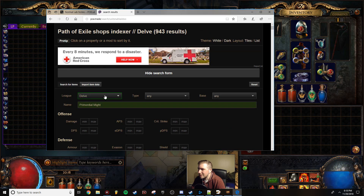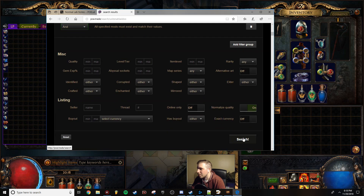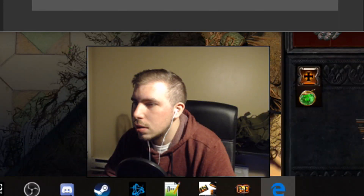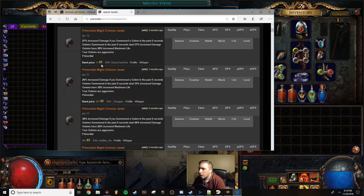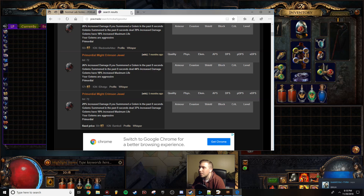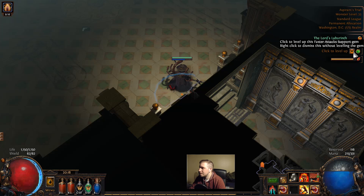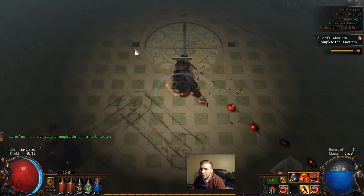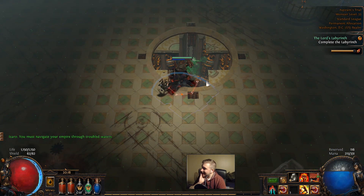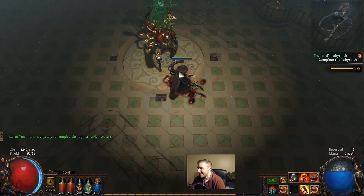Let me check the price of it in Standard. That's the best Primordial gem basically - it's for golem builds, it's like a requirement in a golem build. So it ranges 20 to 55 chaos but it's definitely worth some money. I guess it worked out that we died because I got that on my second run - that's awesome!